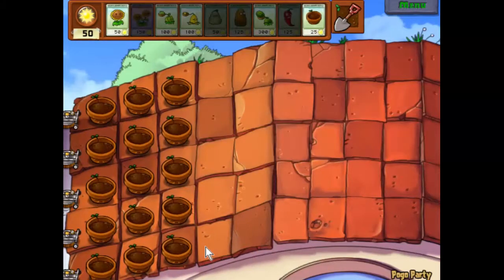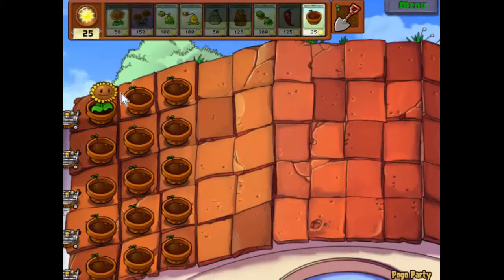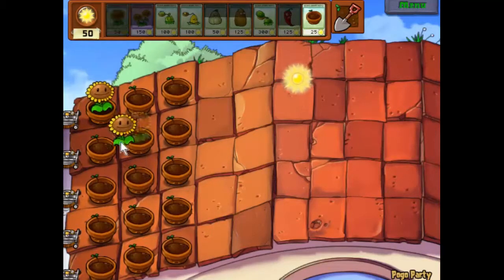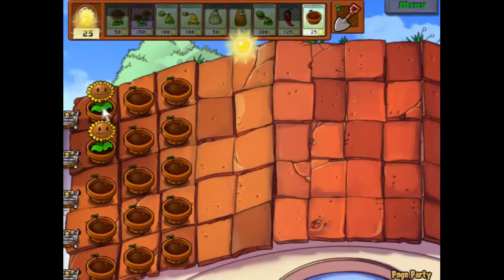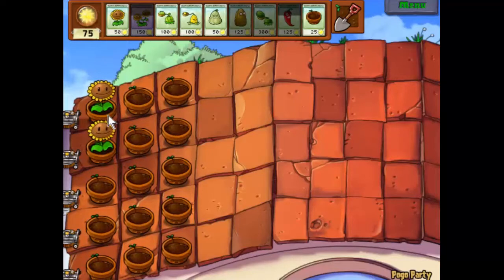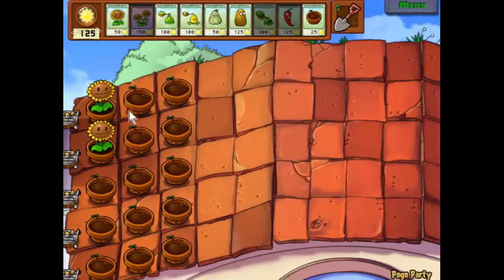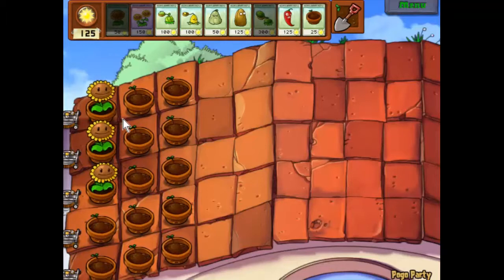Oh, should I have gone to the shop first? Never mind. Let's get some sunlight generation going. We'll get another plant out. Now I'd like to build up to about a hundred and then start using over a hundred for plant generation. There's a hundred — that allows us to put down our first cabbage pult as soon as we need it, or I might just put a squash down to start off with. There we go — now let's get some more sunlight out.